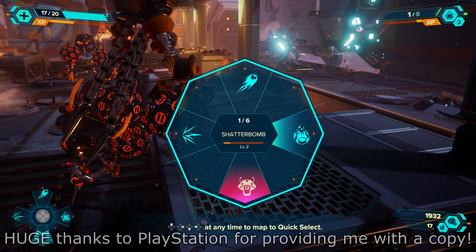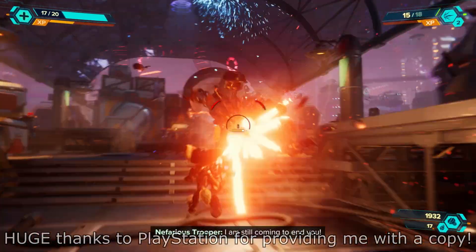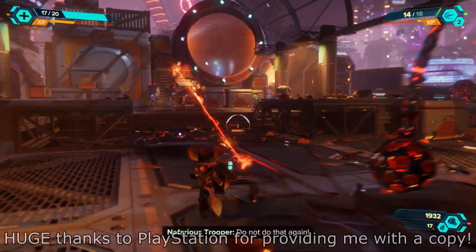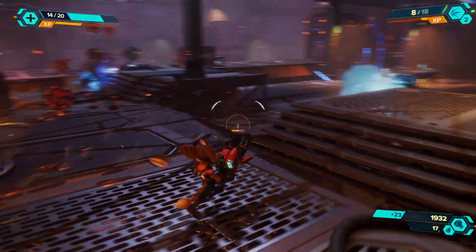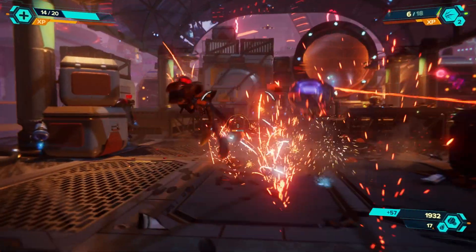Welcome to the Spybot location video for Ratchet & Clank Rift Apart. If you want the Ryno 8, this is how you get it. Find all ten Spybots in the game and then go see Mr. Zircon, and the Ryno 8 will be available for free.